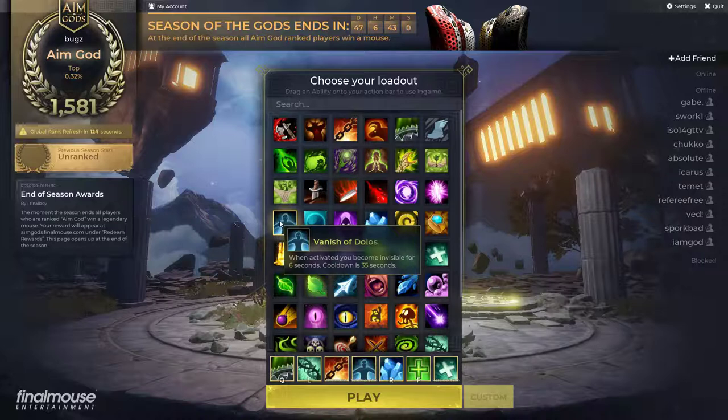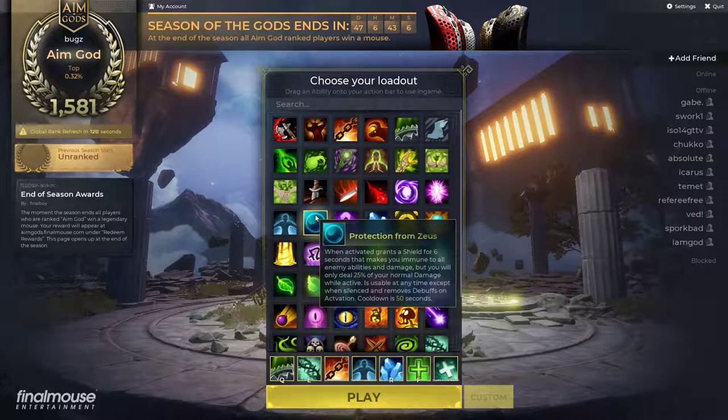Vanish also lets you do sneaky strategies against people, and makes you do a lot of massive damage if you can do it correctly. The second ability is Zeus. Zeus is amazing for breaking traps and wasting your opponent's abilities, and kind of getting away as well. But you do massively less damage and the cooldown is longer. However, you are immune to literally everything once you pop it.